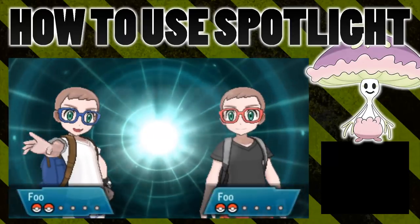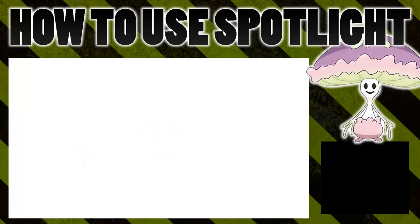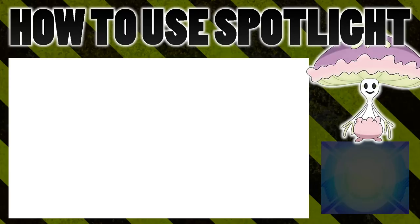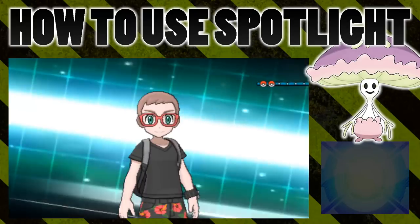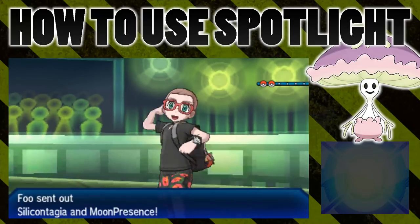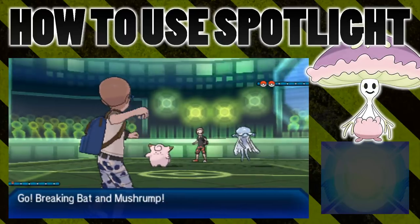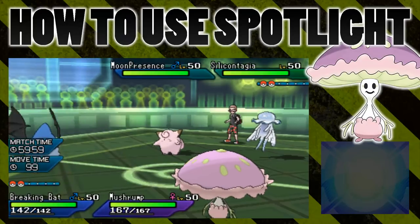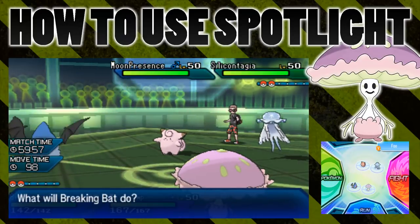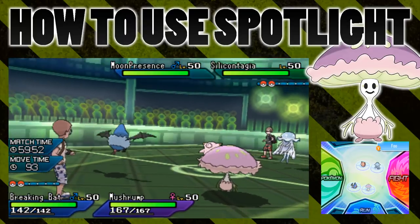Hello everybody, it's Fufu here and today I'm going to do a video about the move Spotlight. I'll show you a few situations where it can be useful, because on the surface it can seem like a bit of a useless move. To be fair it is very situational, but I want to show you the situations where it is actually useful and where it can add some value to your team. All of those situations are definitely doubles battles, because it's all about targeting your opponent. If you want to hit a specific opponent with a move in a doubles battle, there are a number of things that your opponent can do to try and prevent that.